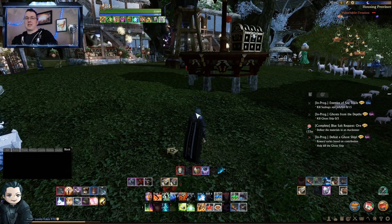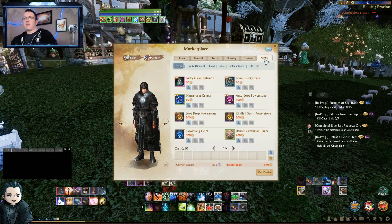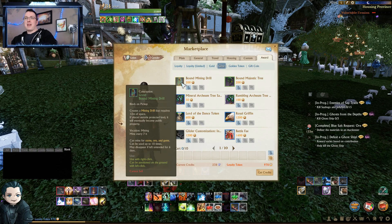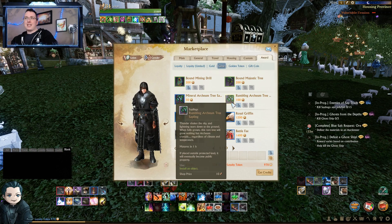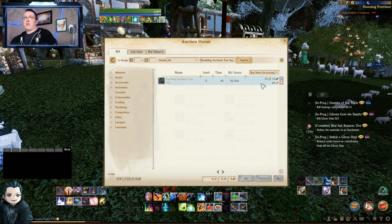It was worth it to buy for credits however many months and years ago — you can get labor, gilda stars, all those things. Now, what's the value of gilda stars? Come to the award store and click on gilda. There are some things you can do that help increase your gold. Bound mining drills are very useful — it's RNG, but if you get the right ore and gems you can make quite a lot of money. It's also really good for leveling your mining proficiency.